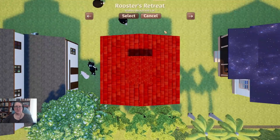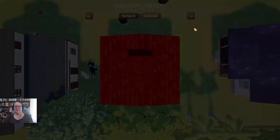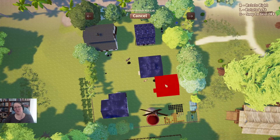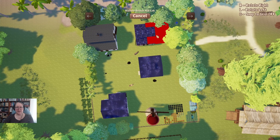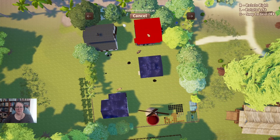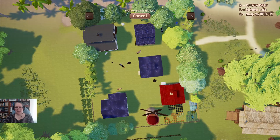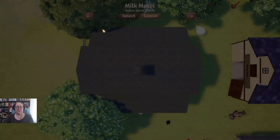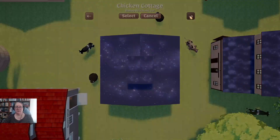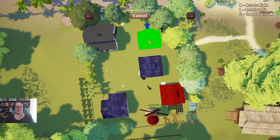I wish I could zoom out. Let's select the Rooster's Retreat. Now I can zoom out. I'm going to basically put my orchards up on this side and probably put my house up there as well. I'll move the Rooster's Retreat over here for the minute, and then I'm going to ask him to move another building — the sheep shed — we're going to move it.